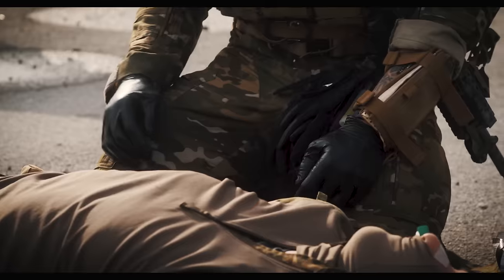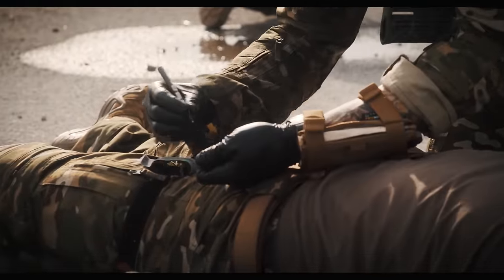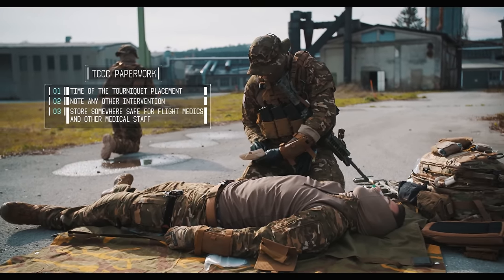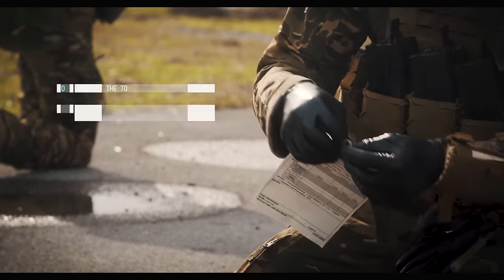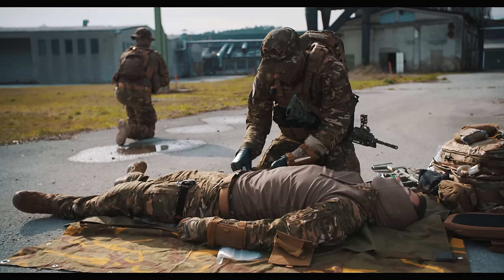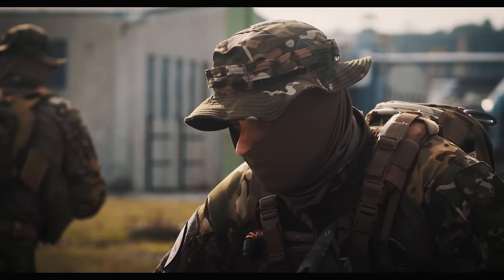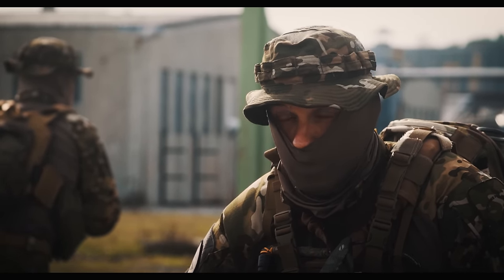Now let's do a bit of paperwork. Where's his TCCC card? Note the time for the tourniquet application on the TCCC card. Put it somewhere on him that he's not going to lose — on his hand, on his belt. The TCCC card goes with him. We note all interventions that we did on it, so the flight medic, surgeon, and hospital have an easier job.